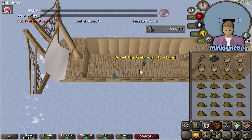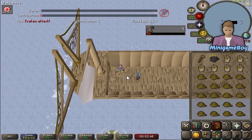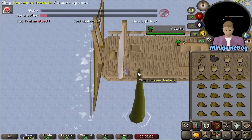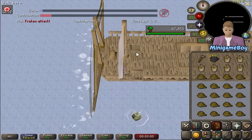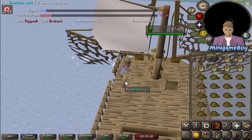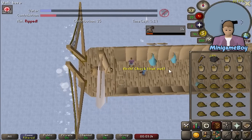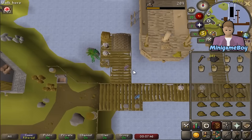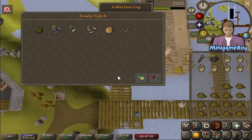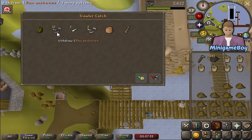His first attempt at soloing Fishing Trawler was easier than expected. It's pretty high intensity having to fill the holes, fix the net, kill the kraken, fix barriers and bail — but you do get a small amount of crafting, construction and woodcutting XP. The construction XP is especially nice for the early levels. He completed the first game and got himself 1KC angler boots — of course he did. He loves his 1KC drops, as well as some nice starter food. I'm pretty jealous being stuck at 10 Fishing mining stars.